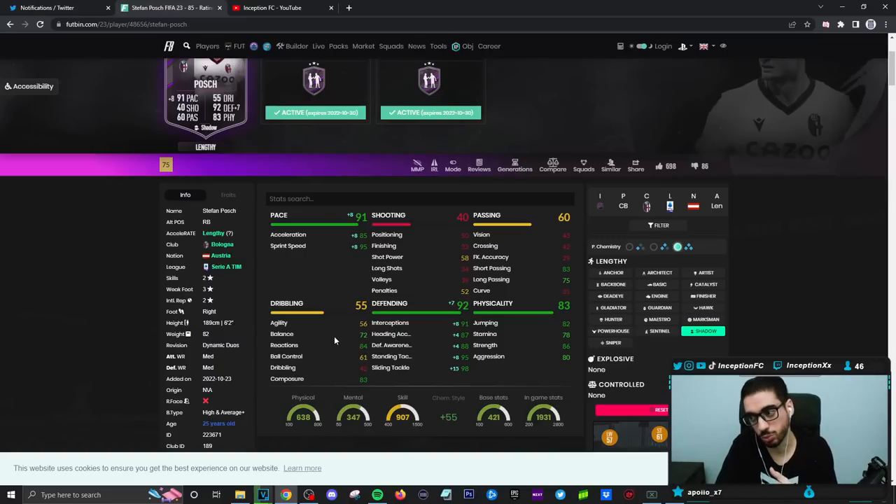The dribbling is going to be in a rough spot — 56 agility, dribbling stat itself is at a 42. Hopefully he compensates well by actually offering good defensive capabilities in game, so that if we do get into a situation where his dribbling is rough under the current custom tactics of being pressured and stuff, he's still pretty good in those areas.